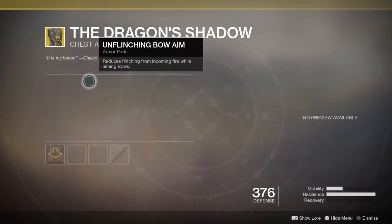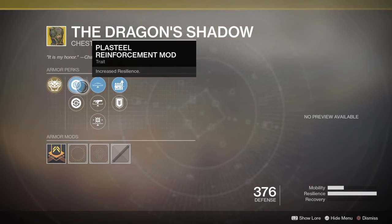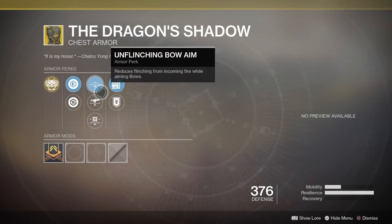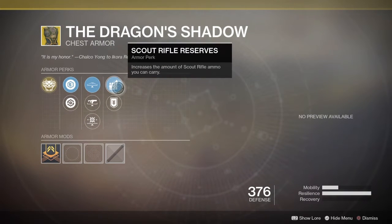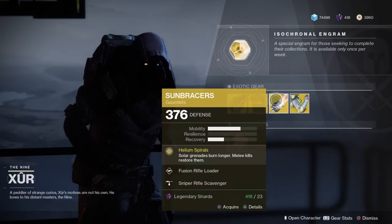Next up we have the Dragon's Shadow, chest armor for the Hunter class. It comes with the Intrinsic Perk Wraithmetal Mail — dodging reloads all weapons and increases both movement speed and weapon handling speed. We have Plasteel Reinforcement Mod, Restorative Mod, Unflinching Bow Aim, Unflinching Fusion Rifle, Unflinching Kinetic Aim, Scout Rifle Reserves, and Special Ammo Finder. Pretty nice — pick that up.